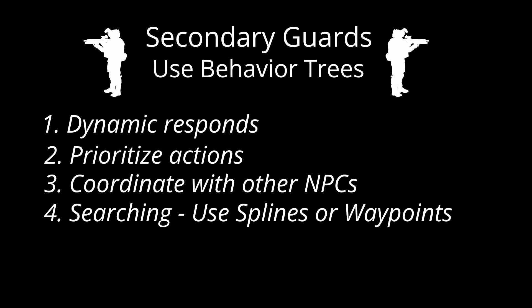This creates emergent gameplay where each NPC feels like part of a coordinated team rather than isolated entities. Understanding these AI systems not only helps developers create more realistic games, but also helps players appreciate the complexity behind their virtual opponents. Next time you're playing a stealth game, pay attention to how NPCs detect, react, and coordinate.